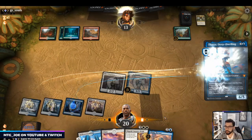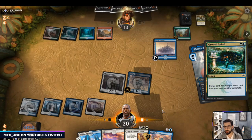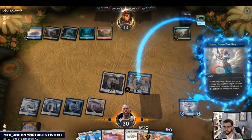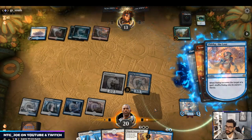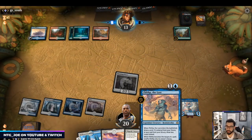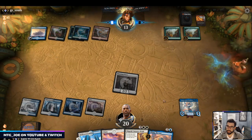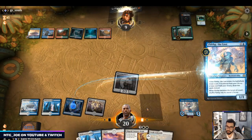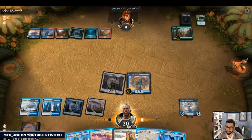We're here to jam Thassa, so they can have a counter — growth spiral maybe, mystical dispute. Okay, they don't. On our end step we're going to blink Fibblethip. They got some value there but we have backup Fibbles in hand. Second Reclamation could be a problem, so let's play Fibbles first and see what we get.